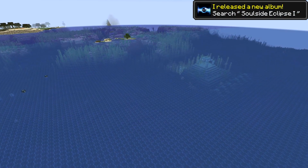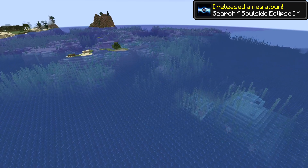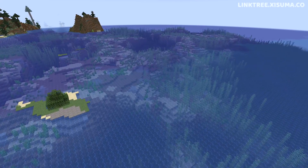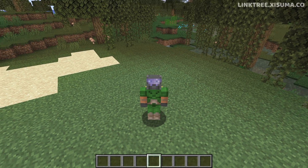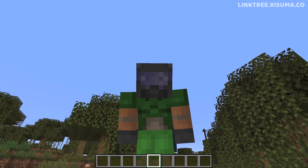Despite all the snapshots, pre-releases, and release candidates, it's actually a small amount of players that interact with these releases. So when the game is pushed out to the bigger audience there's always going to be a ton of new bugs discovered — so we might get a 1.20.2 soon. If you want all the details of when that drops, that's a great reason to subscribe to the channel, because it's what I do — I cover the updates and give you all the information.